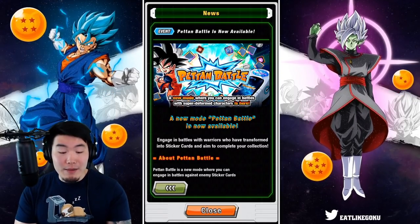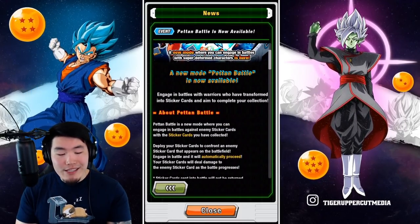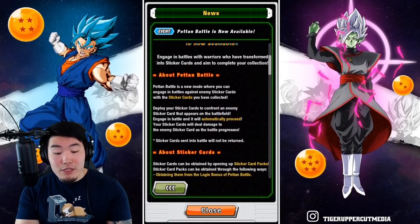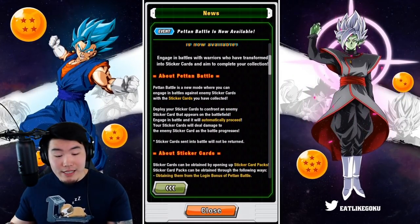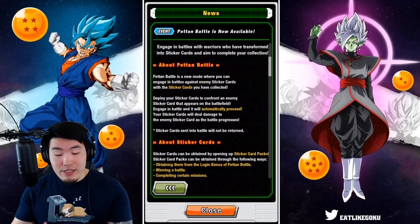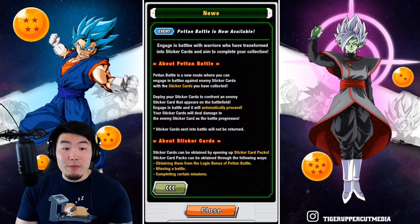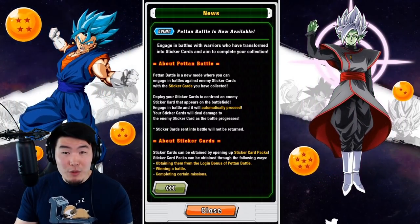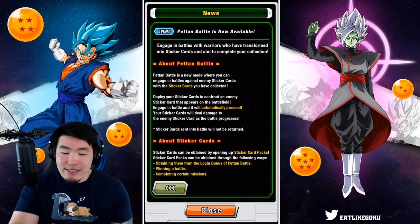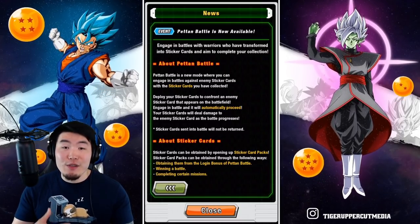It says: a new game mode, Peton Battle, is now available. Engage in battles with warriors who have transformed into sticker cards and aim to complete your collection. Peton Battle is a new mode where you can engage in battles against enemy sticker cards with the sticker cards you have collected. Deploy your sticker cards to confront an enemy sticker card that appears on the battlefield. Engage in battle, and it will automatically proceed. So what that means is this is a passive mode — you basically set your stickers and forget it for a while, and then come back and collect your rewards.